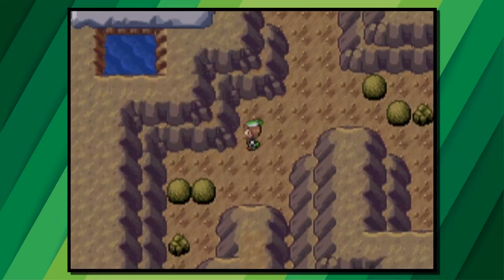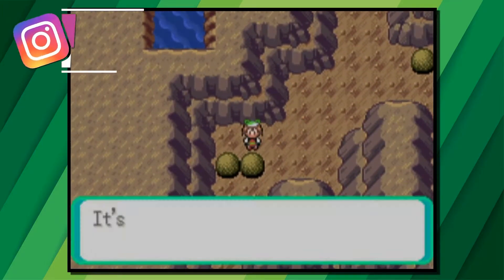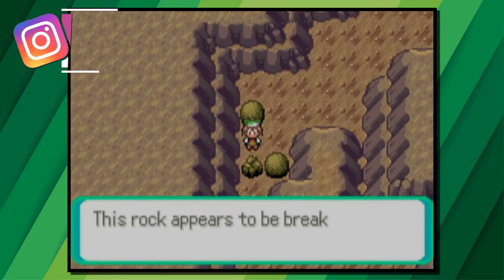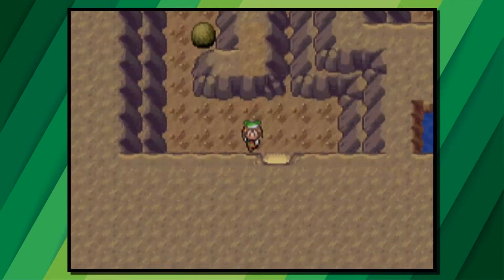In the next room, go to the left hand side with the two boulders and rock and use Strength on the left boulder. Move it so it's next to the rock, then use Rock Smash, and then head through the next door.